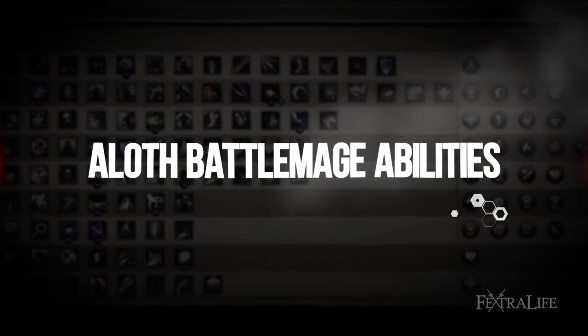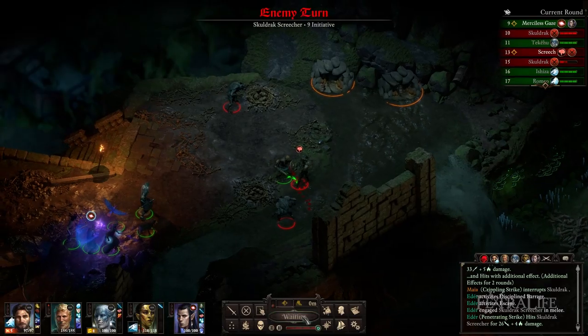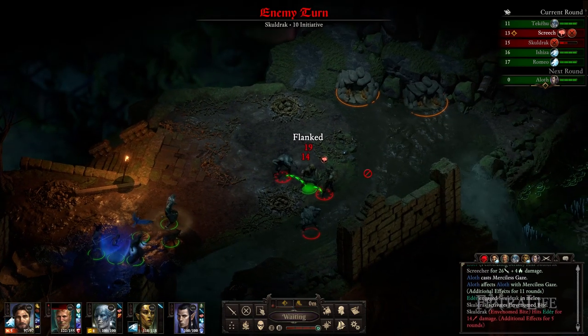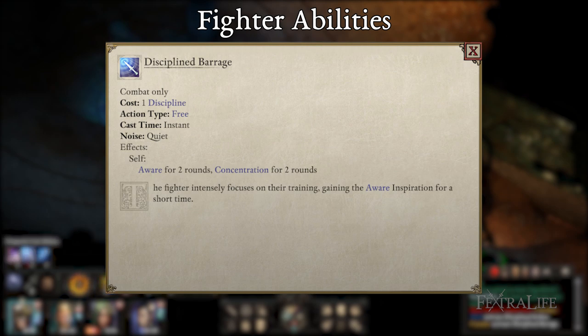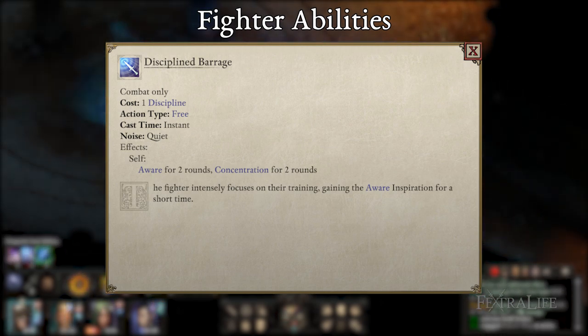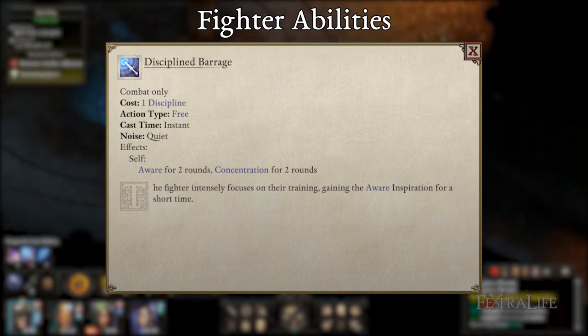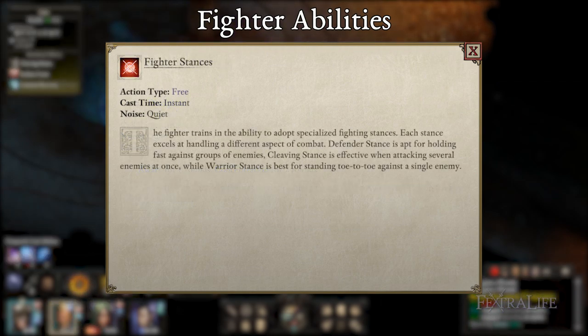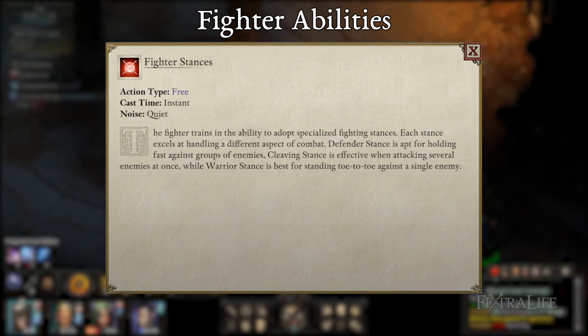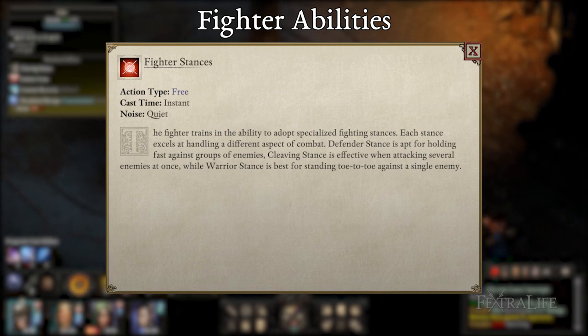In this section, we're going to cover the must-have Battlemage abilities for this build — the ones that really make the build work. Starting with Fighter: Discipline Barrage increases your perception and converts 50% of grazes to hits, which is great for not only your weapon attacks but also your wizard spells. Fighter Stances become available at level 4; Warrior Stance increases the accuracy of your weapon attacks and wizard spells, so it's a good fit.